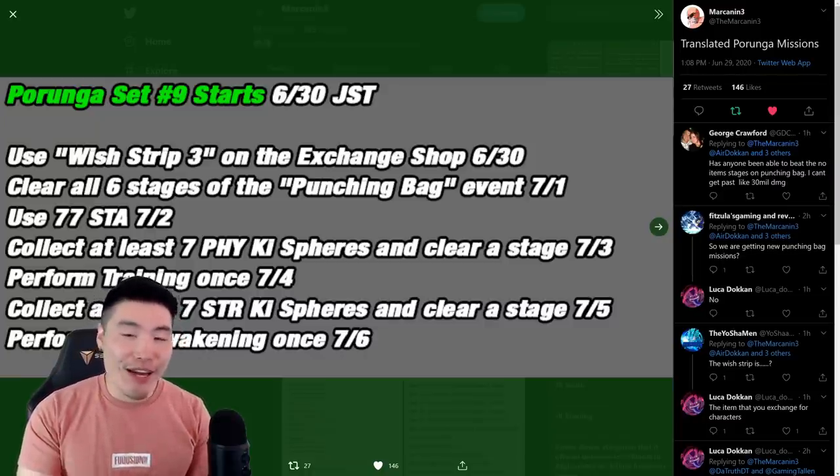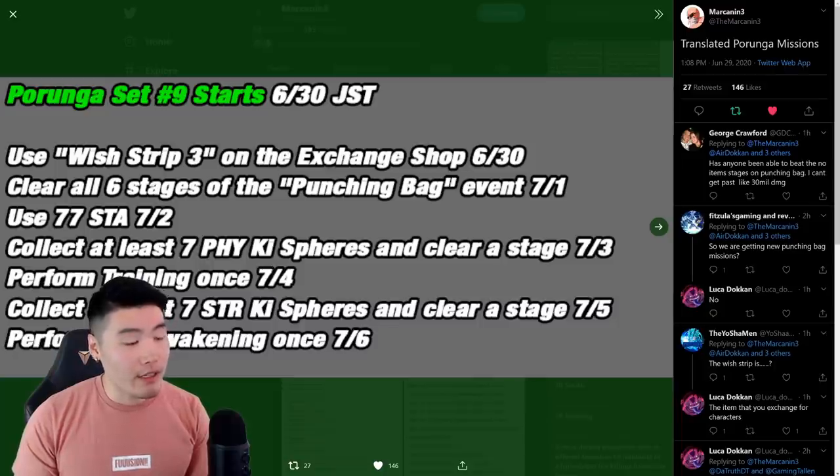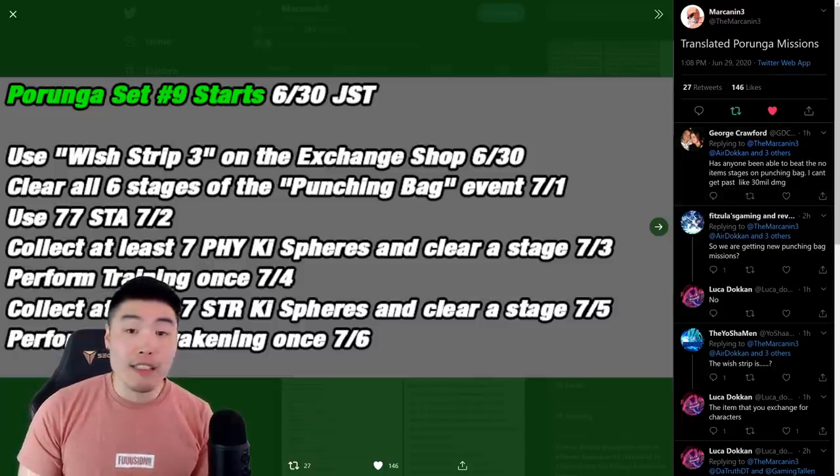Now for the sixth Dragon Ball on July 5th, you have to collect at least seven STR key spheres and clear the stage. Same concept as the PHY one — just bring some STR orb changers or an STR orb changing item and it should be pretty easy.